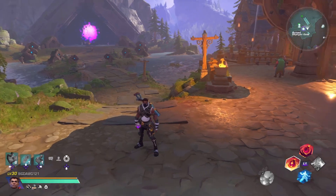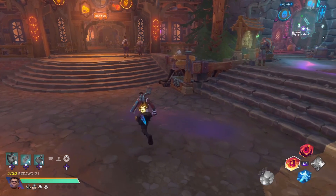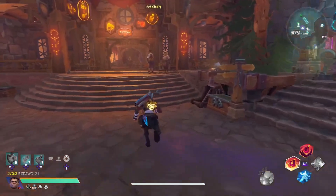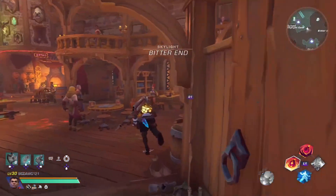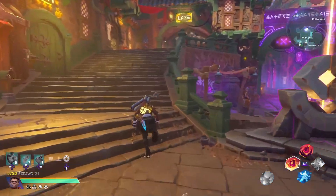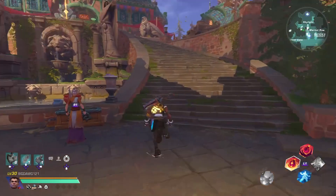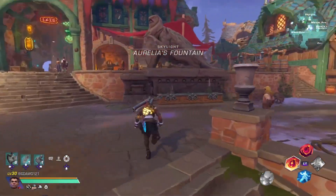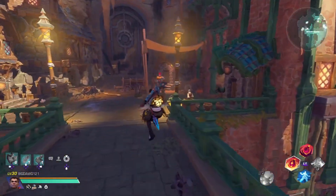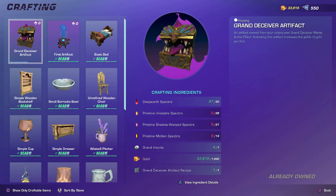Future me here. I forgot in the last artifact video where to actually craft and what vendor to talk to. So you need to talk to Ruby, who is the housing specialist. If you start right in the middle where you spawn, you can either cut through here or cut through the right side. But you're going to go up these steps on the left, then go all the way up these steps, and then take a right. Ruby is right there — the redheaded lady right here. She handles all of the housing, and you will see that the artifacts will be in there to craft.